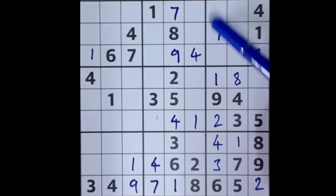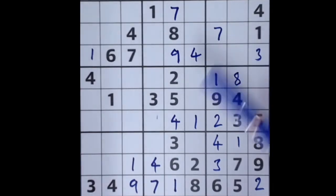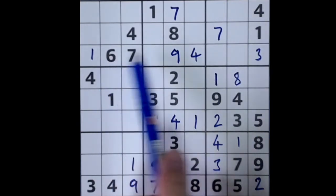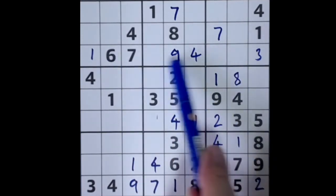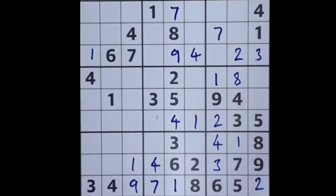The missing numbers here and here are five and eight but we can't get them just yet. The missing numbers along here and this column are two, six, and nine, but we can do something. Two, six, and nine are missing from this column — looking across, we can see six and nine are both in the same row, so this square can't be six and can't be nine. That means it has to be two, because that's the logical conclusion. Two blocks up here and two blocks across here, so we can fit two into that square.